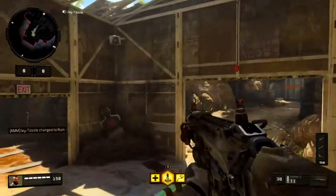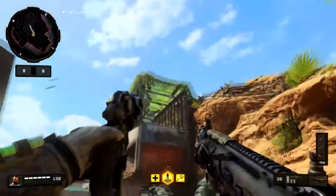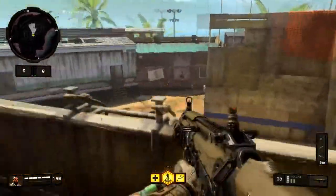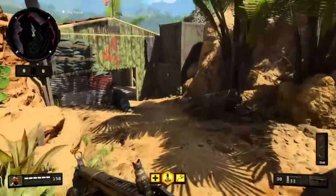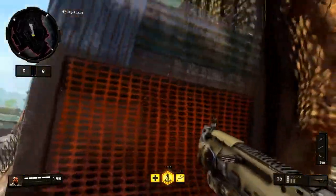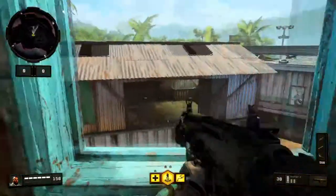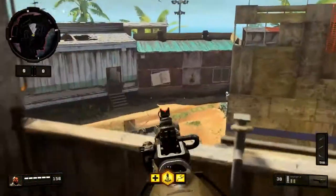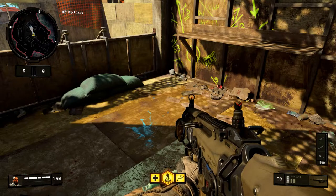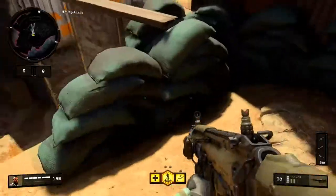Next up, something nice the addition of Black Ops 4 gives you with Ruin — if someone's camping up here in this top building, you can grapple your way up here and take them out. This is a good power position because you can literally hold everything and there's only one way up, other than Ruin who can get up there with the grapple. From up here you can see tin, the back tire area, trailer on both sides — you can literally see the whole map just from this one sniper tower.